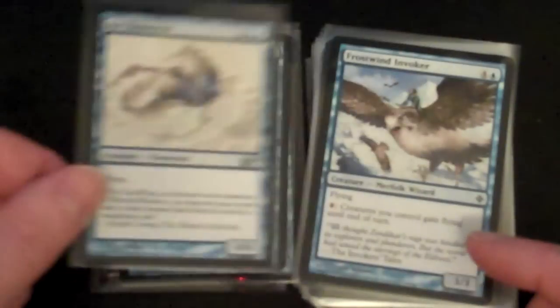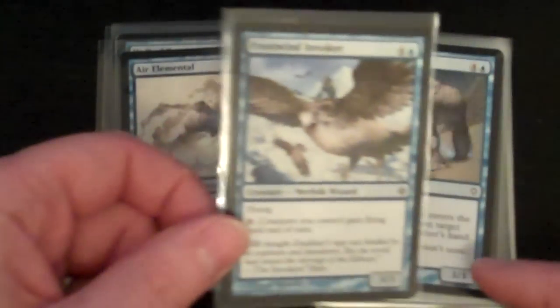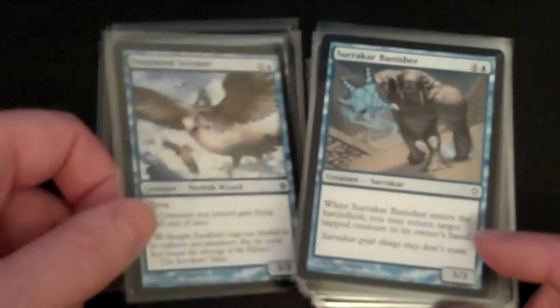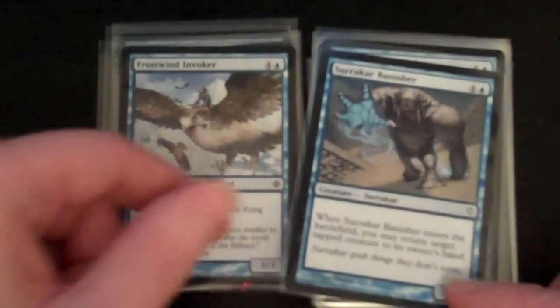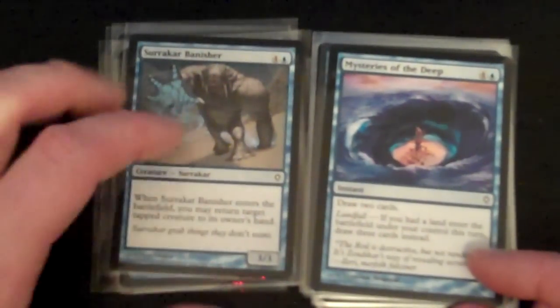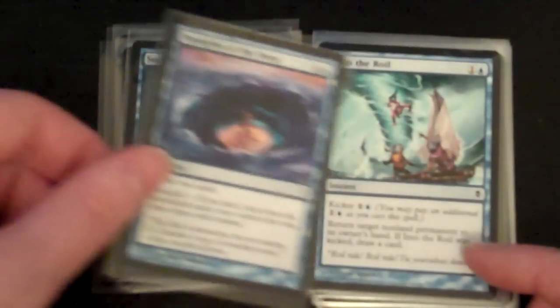M10 — Air Elemental. Frostwind Invoker from Rise of the Eldrazi, that's a common. Surrakar Banisher from Worldwake, Mysteries of the Deep from Worldwake.